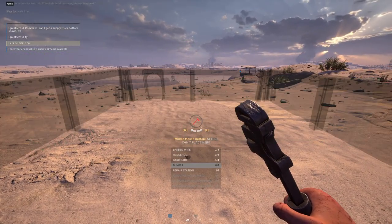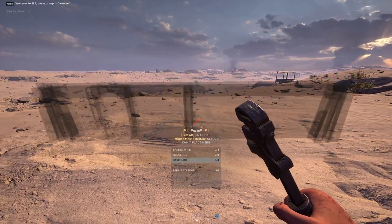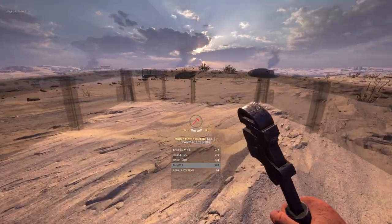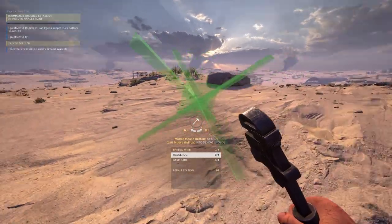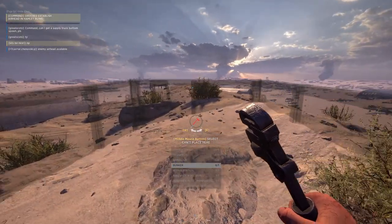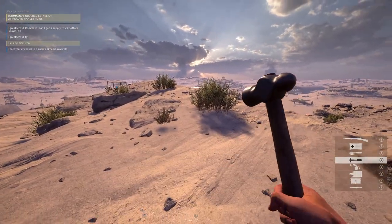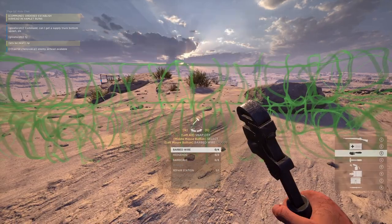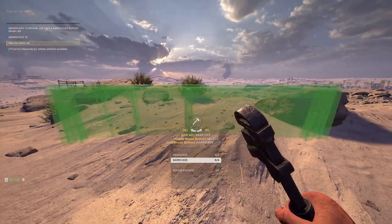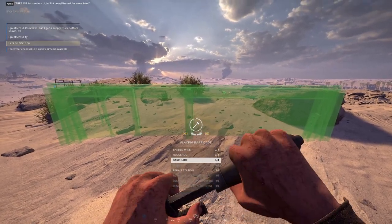Tank obstacles — you can construct two of them. If you're American or British, you have the Hedgehog, which kind of looks like a 3D X. If you're German, you get the Superior Belgian Gate. You get two of those at 25 resources each. You can build a tank repair station, which costs 50 resources. This is an incredibly efficient construction. If you help a medium or heavy tank stay alive or win its fight against another team's tank, for the cost of basically a free supply drop from the support player, that's a huge swing in the fuel.